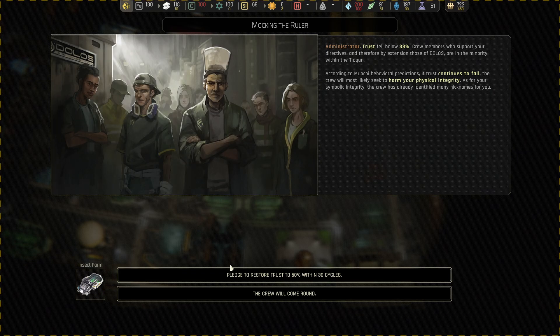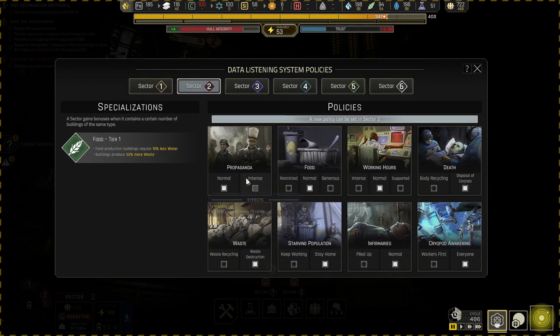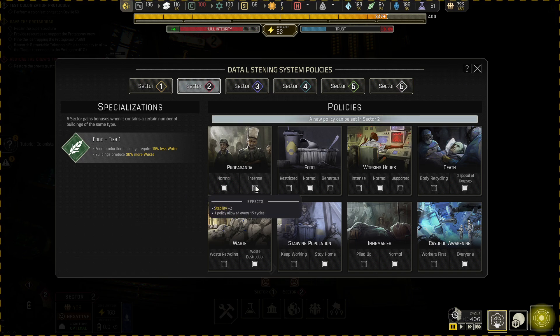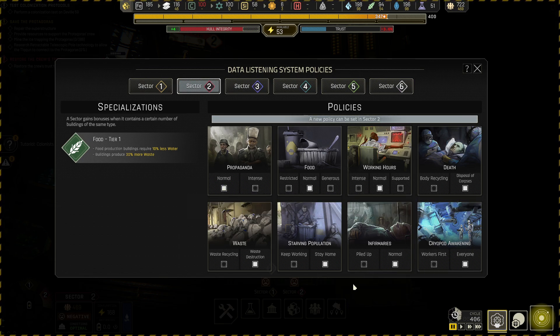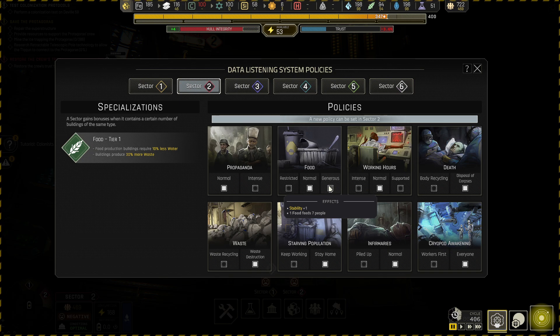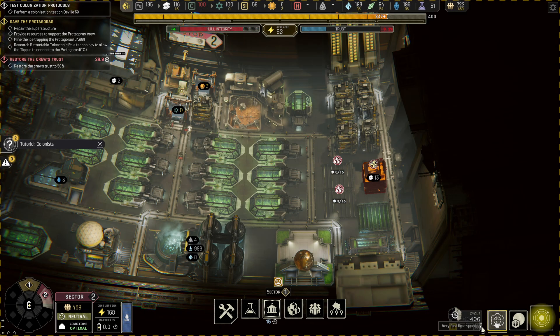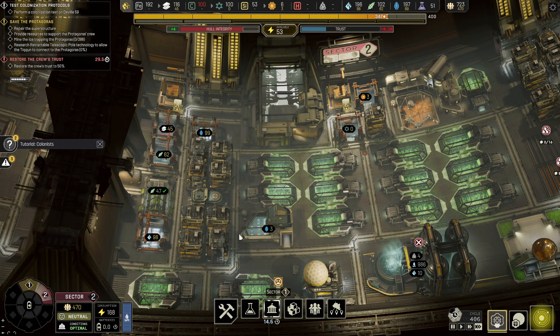Okay, this is done. We start with normal propagandists — that's a benefit they give us right now — and put it to intense. Instead of waiting every 10 cycles before you can do another policy, it's 15. The rest here are just standard, except you could give generous food: one food feeds 10, but for generous one food feeds 7. So propaganda is a minor penalty to get that.